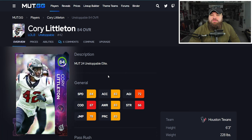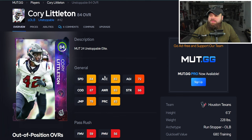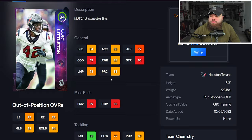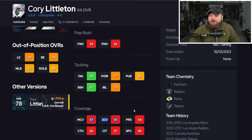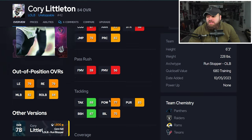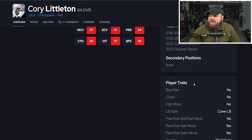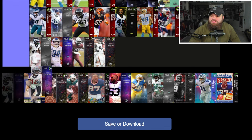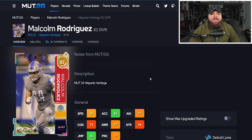Next is Cory Littleton from the Unstoppable promo with 84 speed and 83 acceleration. He offers nothing as a pass rusher — he's 6-foot-3 — and nothing as a coverage player. Block shed is good, but we can get so many better players that offer pass rush or coverage with higher block shed. Traits show Play Ball Near Balance. Cory Littleton is going into F tier.